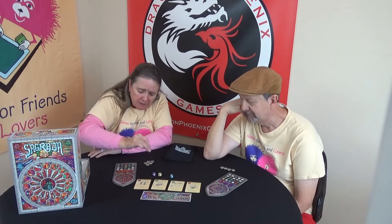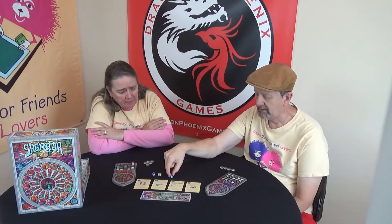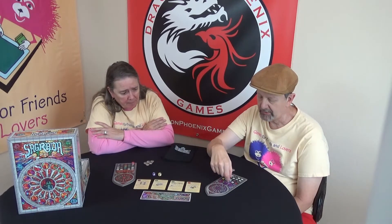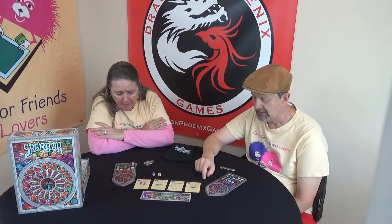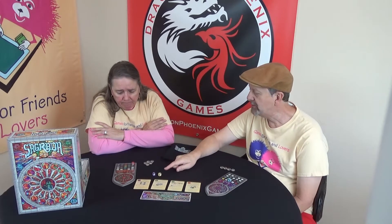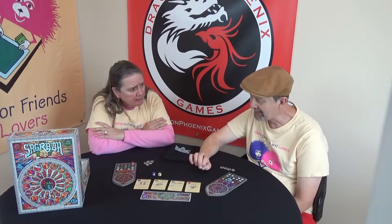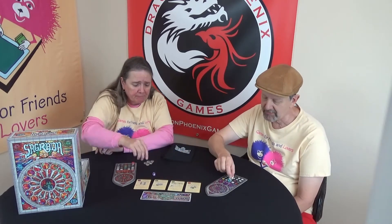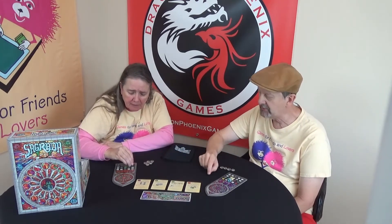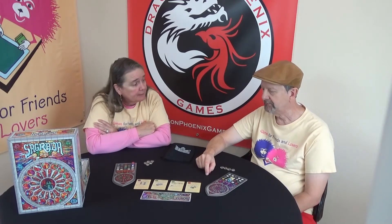I'll take the red one and put that there. I'll take the blue six — I don't care that it's a six, it's blue and it goes in my blue space. I'd much rather have the yellow because I have a requirement of purple next to it, so I don't want that purple. So I'm going to put the purple there and I'm done. Your turn.